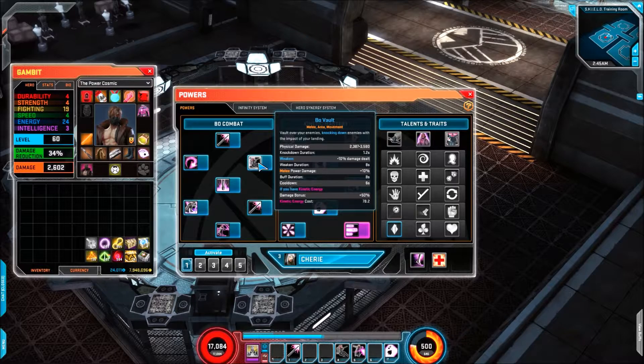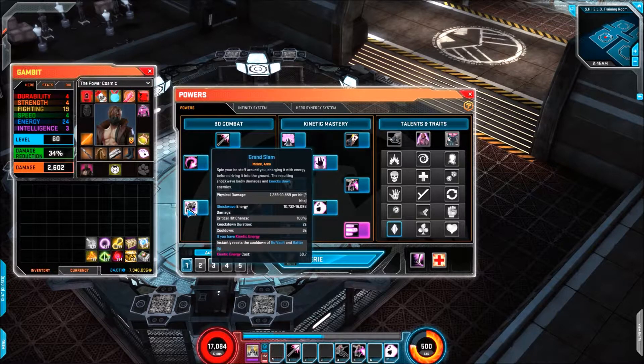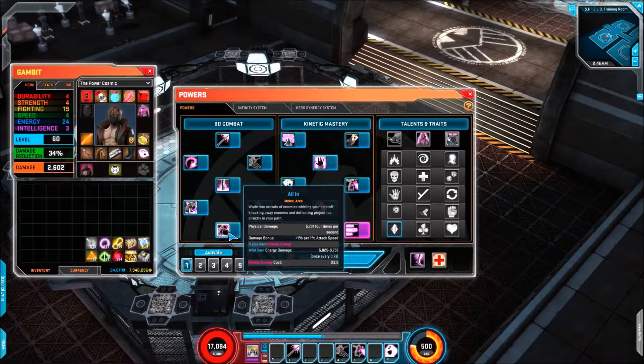And then we have Bow Vault. I think this has changed — I don't remember it having a cooldown, because I can vaguely recall when I used to play Gambit I would kind of jump about spamming this move and it was quite fun. So that may be different — it now has a cooldown attached to it. We then have Street Sweep, which all looks the same as before; you've got vulnerability and so on. And then there's Grand Slam — same idea as live as far as I can see — and All In, again same idea, so simple so far for these.